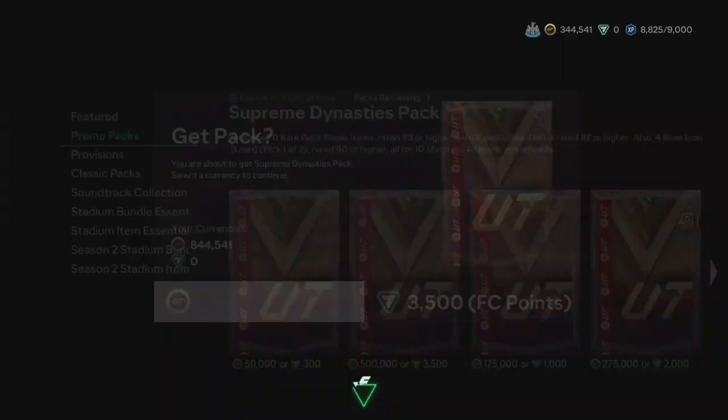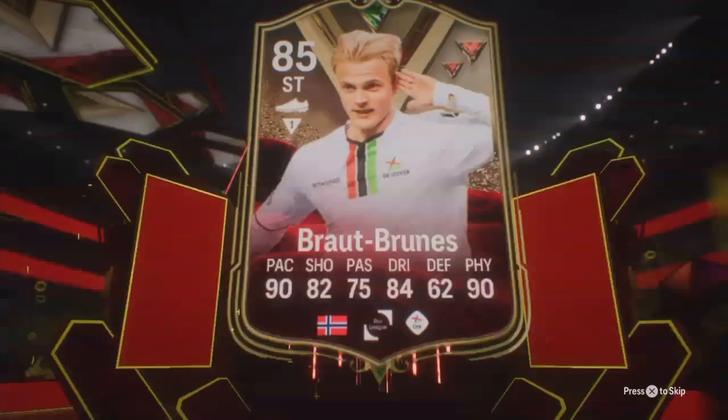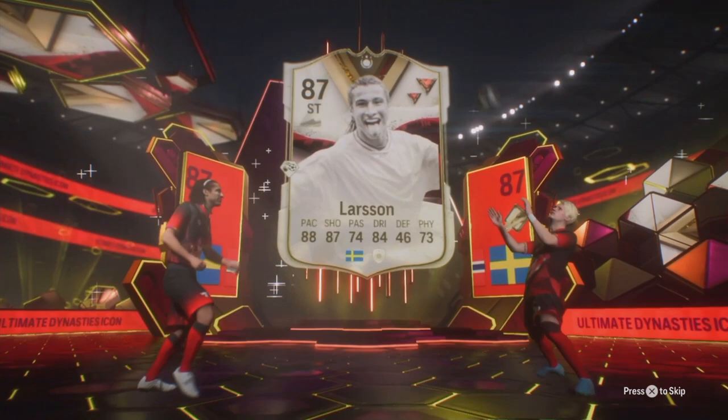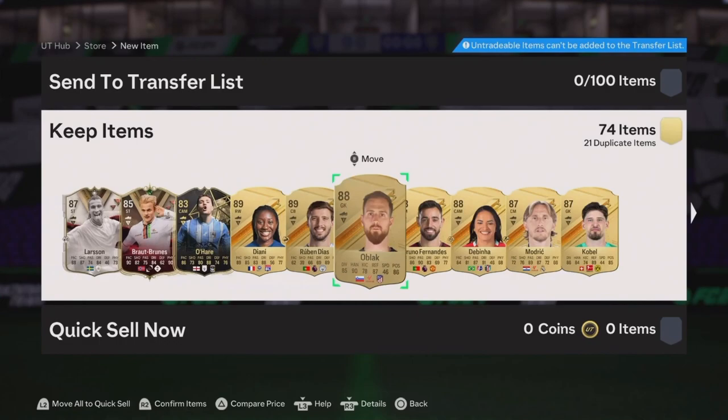On the Supreme Dynasties pack. What is this one? 75, 83s — oh it's a promo, it's an icon! That's Haaland? No, it's not Haaland, but there's an icon on the turnaround. It's Larson! It's still an icon though, that's pretty hype. Two promos — I'm very interested to see what's behind this.